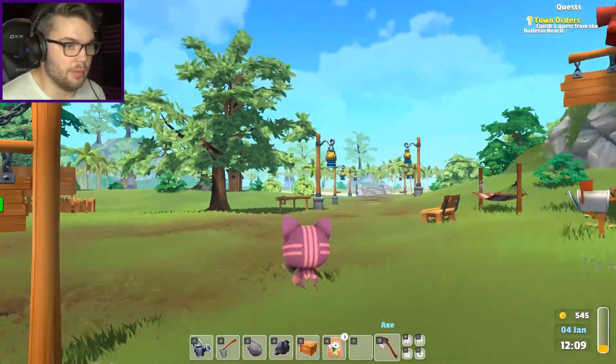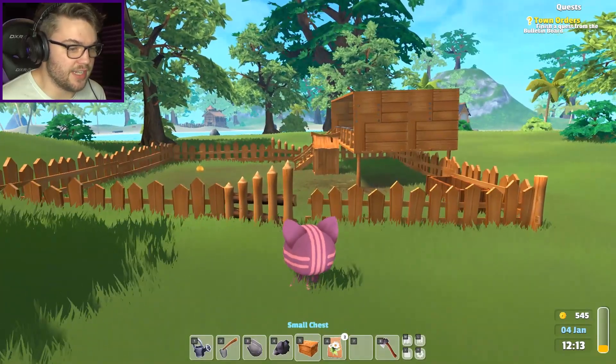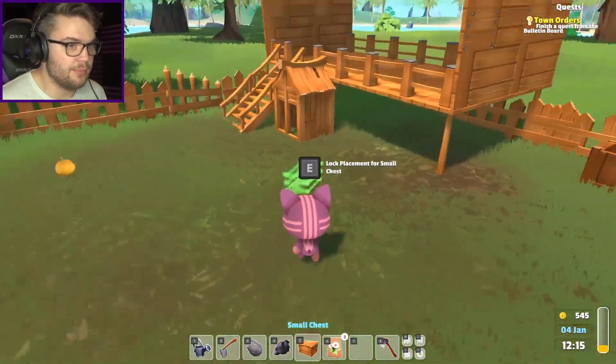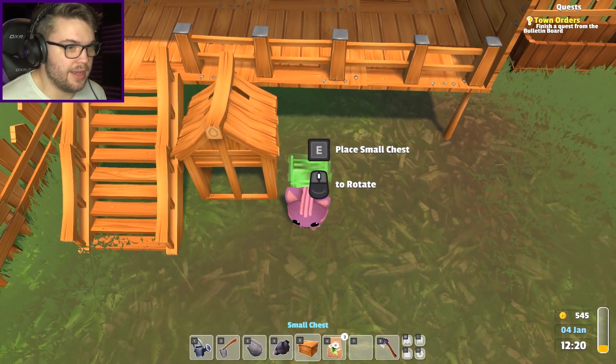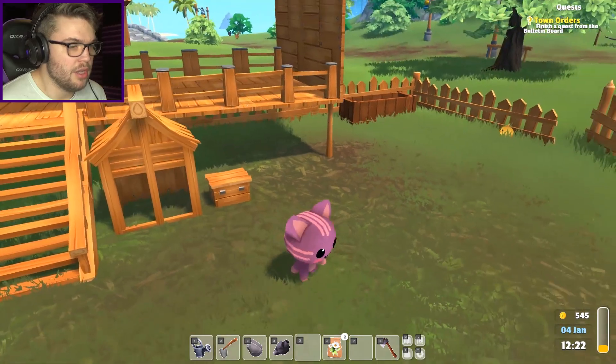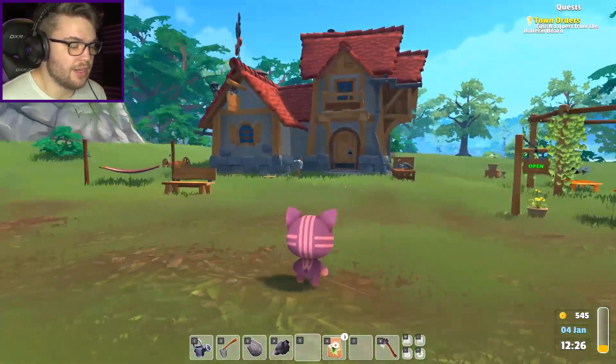Okay, I have my wooden chest so I can quickly open up the shop so people can buy stuff. I need some money - I've almost used all my energy for the day and it's only midday. Let's put a little chest just in here - rotate it around, boom, there we go. I think I put it backwards but that's okay.